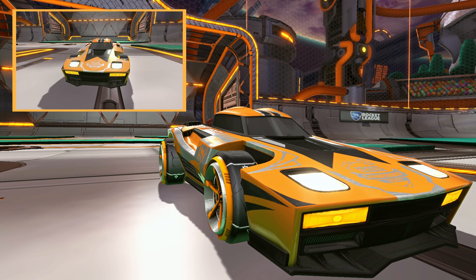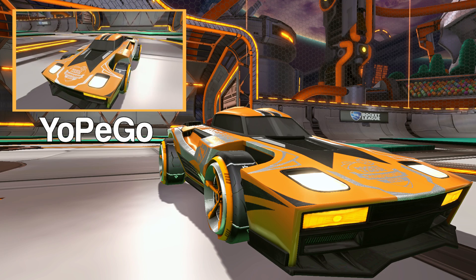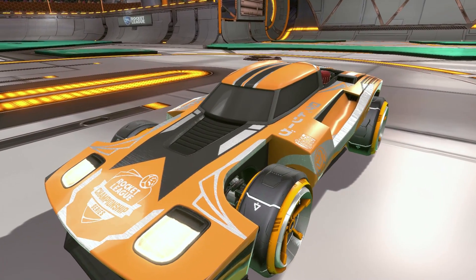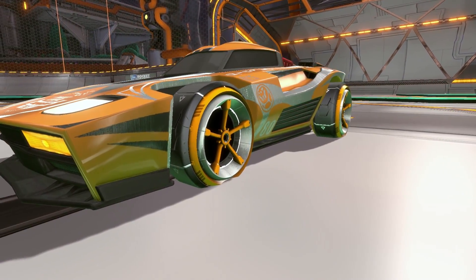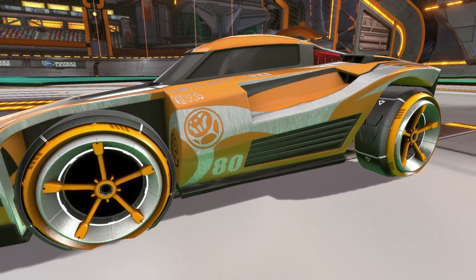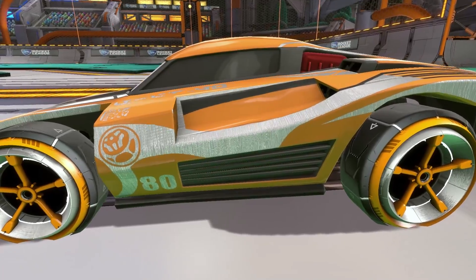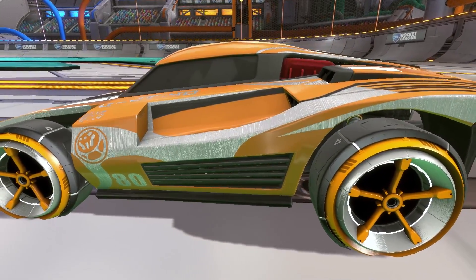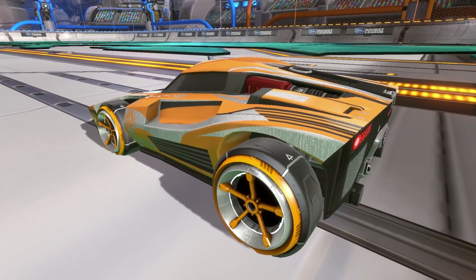Our third design is named Yopigo, simply named after the person who designed it on our Discord server. The first item is going to be the black RLCS Breakout decal, comboed with the orange Finny wheels. Yopigo added a great addition of the brushed metal paint finish onto that decal, which matches up really nicely with the metal finish on the Finny wheels. That paint finish can be found in the Dominus DLC, which a lot of you probably already have.